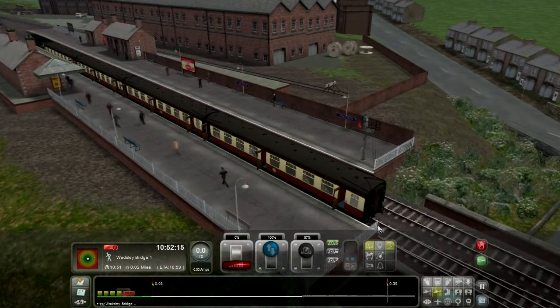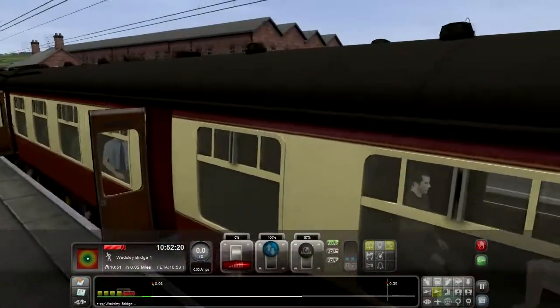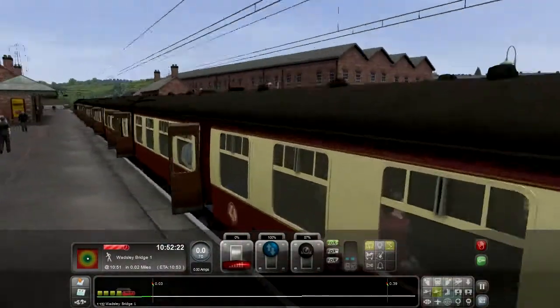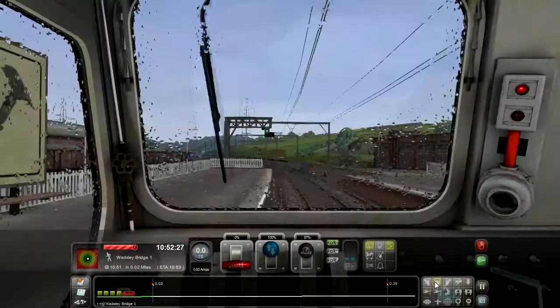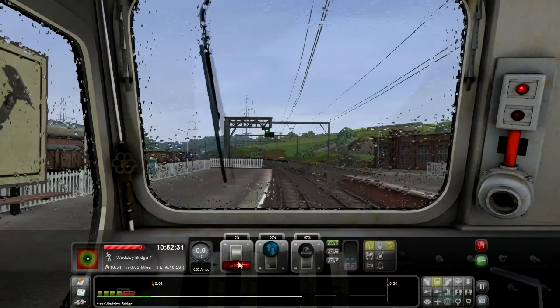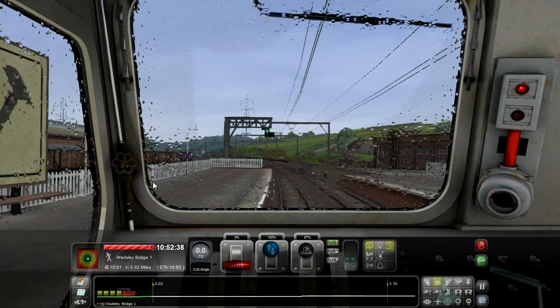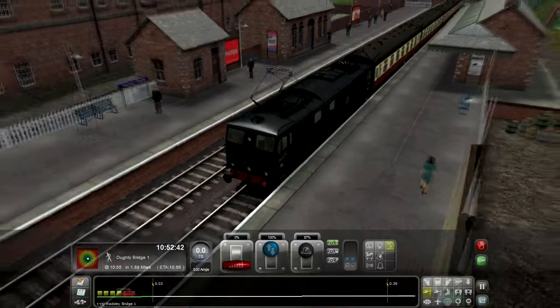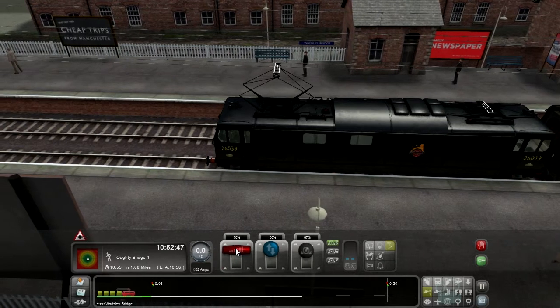We're only one minute late and we've actually stopped at length. These doors are cool — I like the way they open. They sort of swing outwards like a regular door rather than sliding doors. That's quite neat. They're not like gullwing doors that float up — though that would be cool for a train. The next station is 1.8 miles away. Let's go.